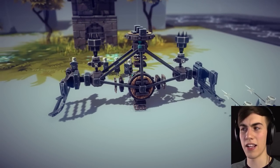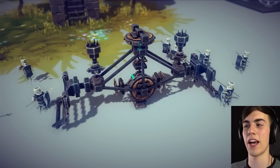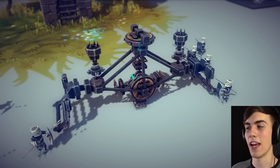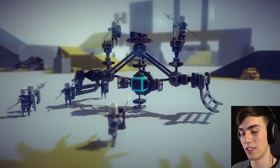So the first vehicle we're going to look at is called the Knight Abuser. I'm not really sure how it works. The instructions say put a knight on both grabbers and then press P and start driving. So I'm going to do that. Okay, the knights have successfully been put on this thing.